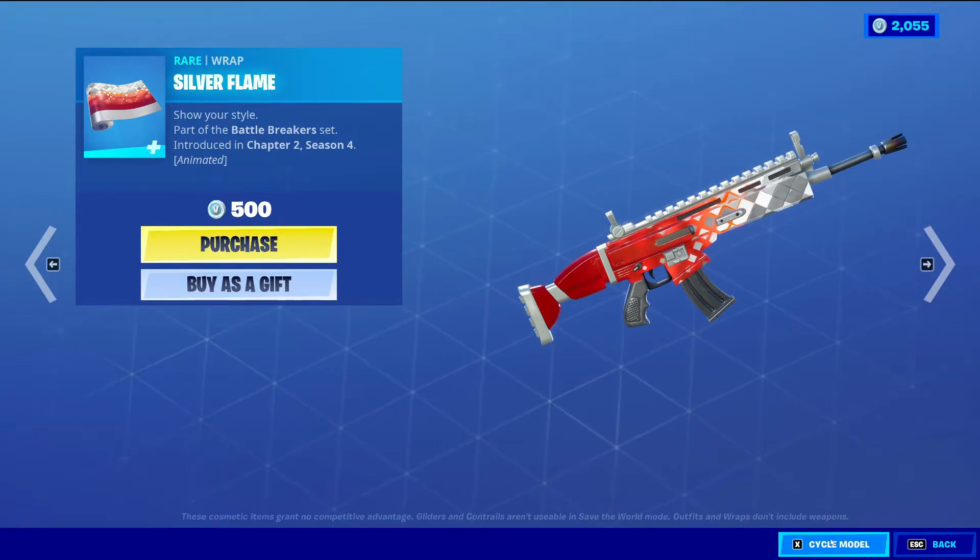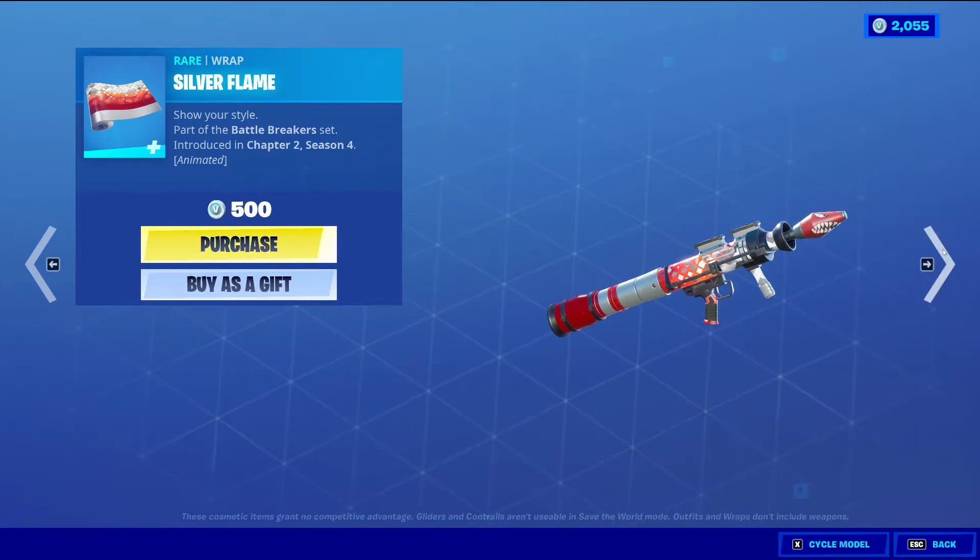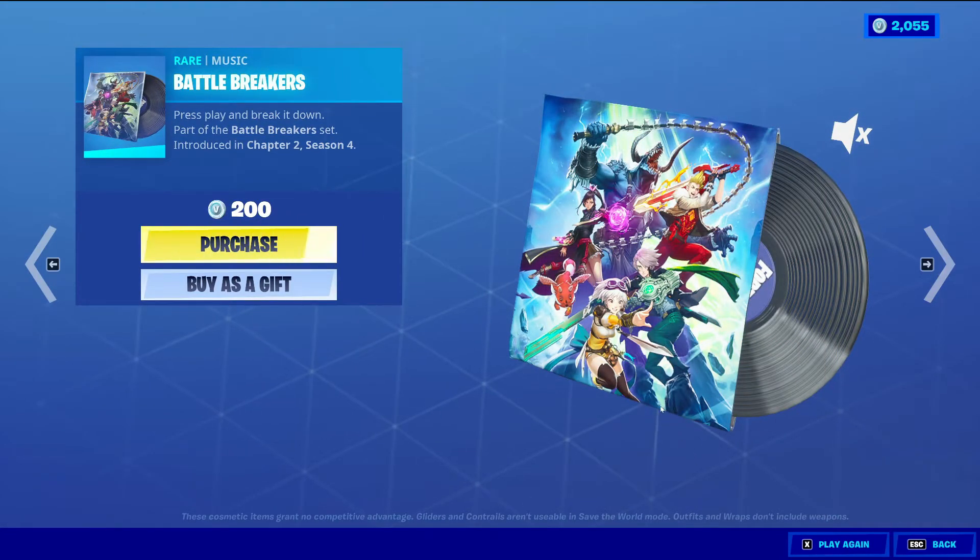And it's also animated — as you can see, there's that white coming out of it and those little diamond-shaped things. Then we have the Battle Breakers Music Pack, 200 V-Bucks. I believe this one is copyrighted — this isn't a Fortnite music pack, this is from a different game in the Epic Games store.